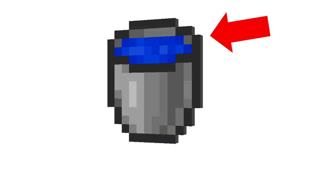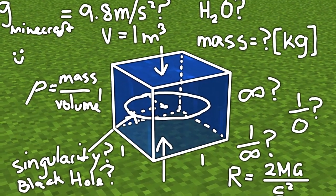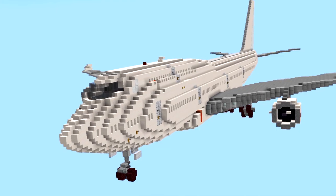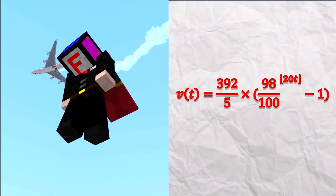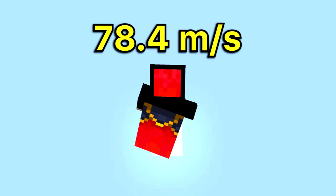Minecraft water is not normal. This single liquid block consists of many mechanics that defy the laws of physics. So to explain these crazy Minecraft mechanics, I'm going to jump out of this plane. As you can see, we are currently falling from a height of 10,000 blocks, and we can work out from this function that our terminal velocity is 78.4 meters per second.